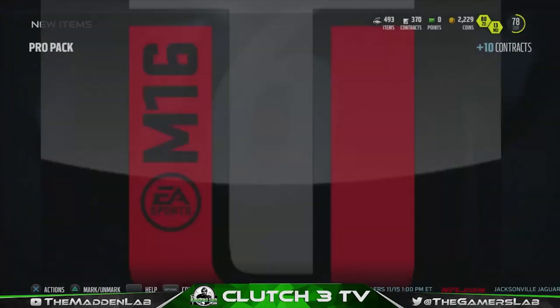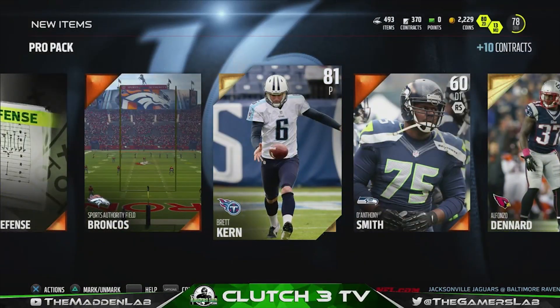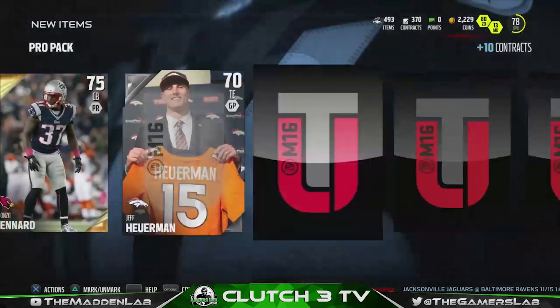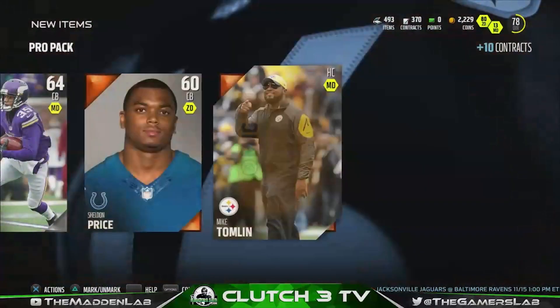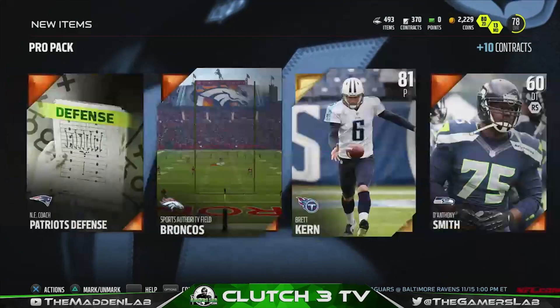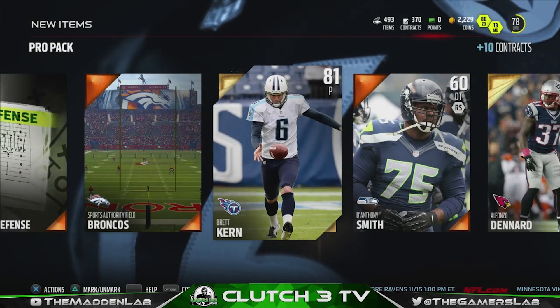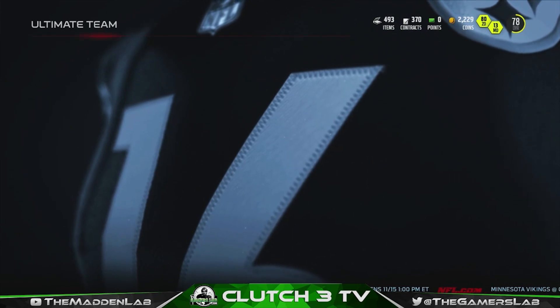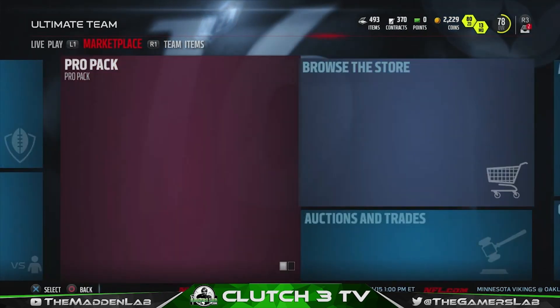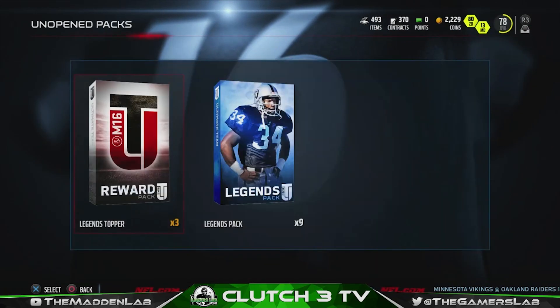We start off with the pro pack — it just has one gold badge in it. I got two golds, I'll take it! Shows a little bit of fortune early in the game. We got Alfonso Bennard and Brett Current — a punter. Punters actually go for a lot of coins, so maybe we'll get lucky. Hopefully the Madden gods are on my side today.